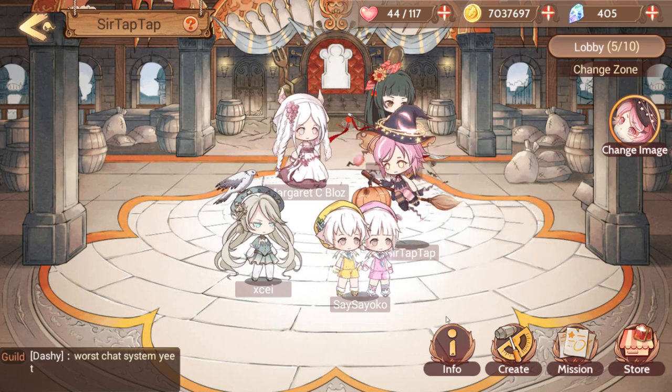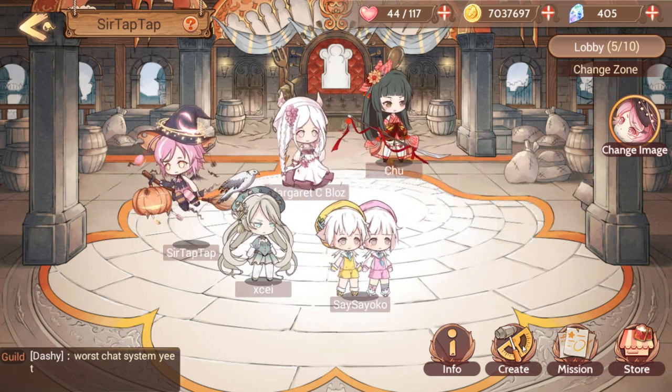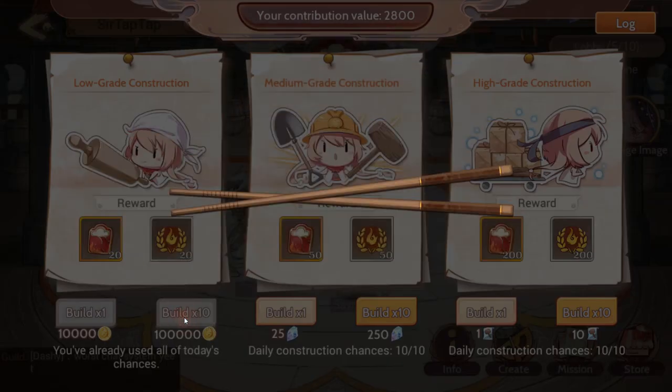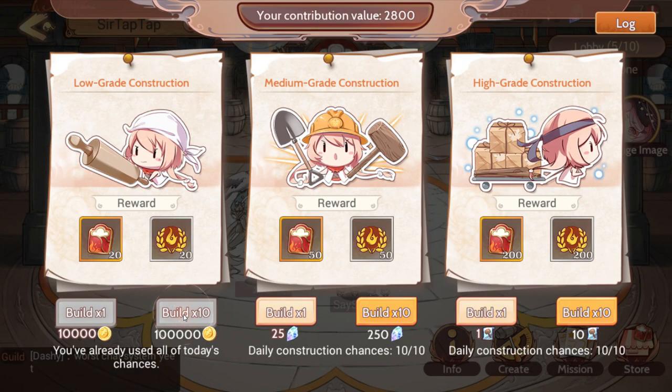Before we get to that, let me explain what we do in the guild. Once you join a guild, your main responsibility is to go in here and build. You can build ten times a day for 100,000 gold, which really isn't very much by the time you're level 32 and beyond. You should be getting much more than that every day from managing the restaurant. If you're short on gold, you're almost certainly forgetting to do your restaurant stuff.